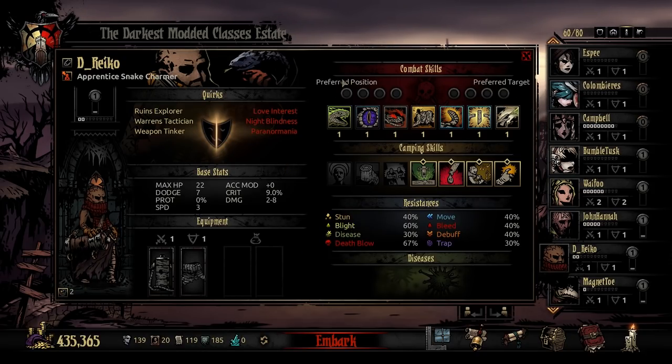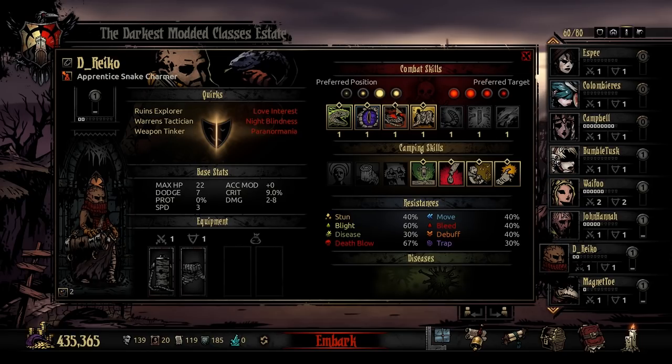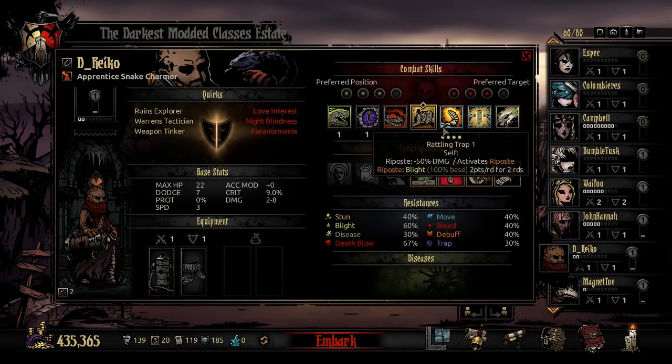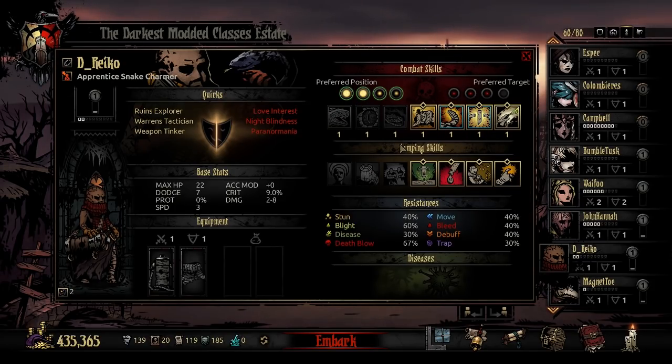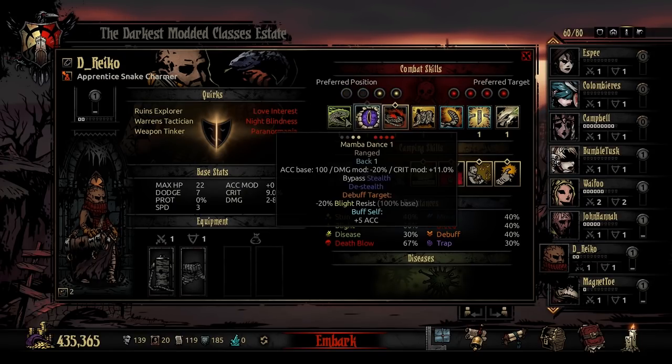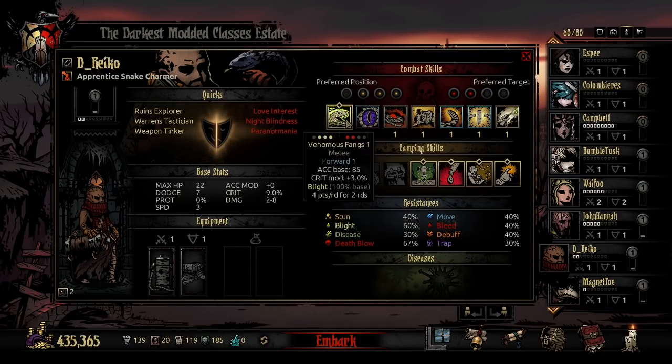Taking a broader look at the kit of this class: you can basically run an aggressive kit focused on positions 1 and 2, or a support kit from positions 3 and 4. As you select the different abilities, you'll notice the aggressive ones are centered around rank 1 or 2, while the support abilities lock you into rank 3 or 4. So if you want to jump in without a full breakdown, the support build is basically rank 3 or 4, and the aggressive build is rank 1 or 2.